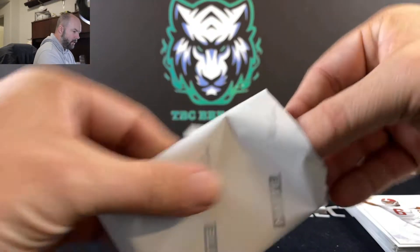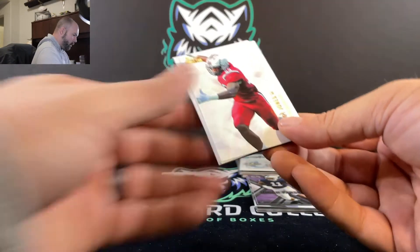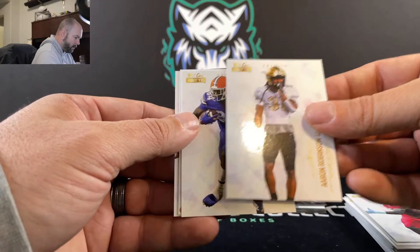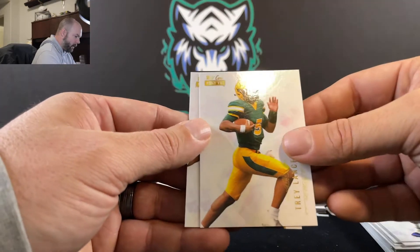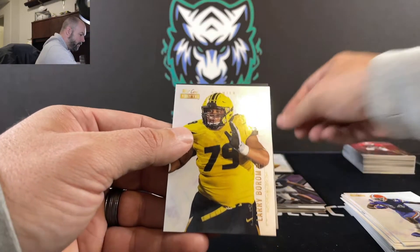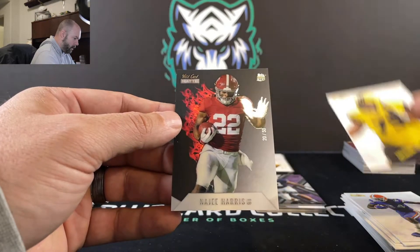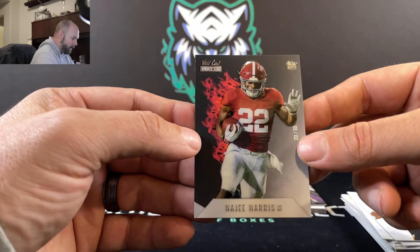I just really like the look of this. Ernest Jones, Aaron Robinson, Kyle Pitts, Trey Lance in the white, Larry Borum, and Najee Harris — 20 out of 50, that's the Rookie Heat.